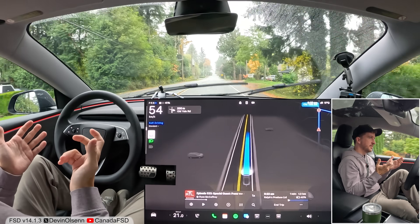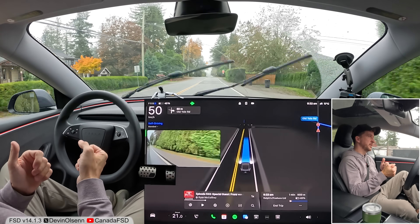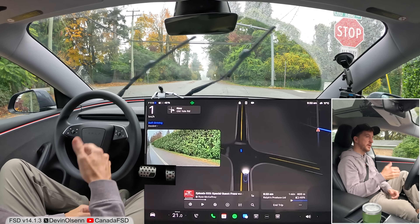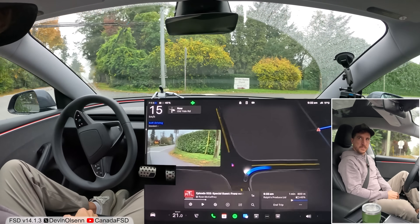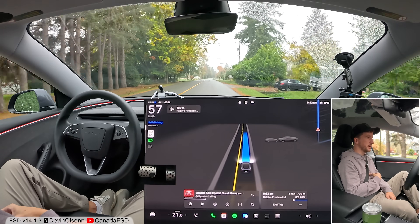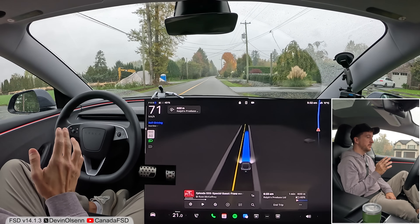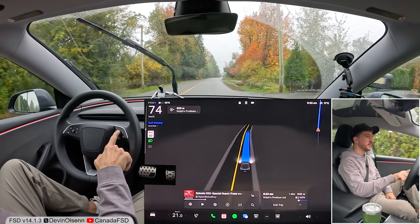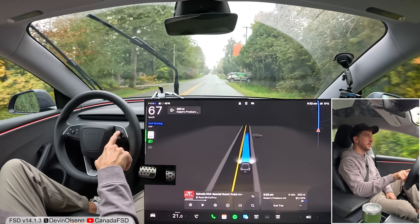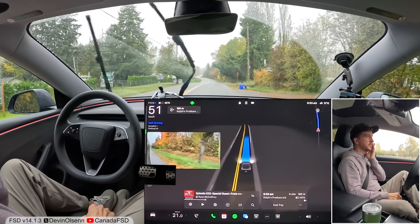The car did everything with the only human interventions being me slowing down in the school zone for safety. Nice job at the four-way stop here — full stop to zero, and we'll go right. I'm going to put it on mad max to see what speed it goes, because I think mad max is a bit too quick — just my conservative driver opinion. We're going 70, 71, 72, 73, 74 — so 14 over in mad max mode. I'm going to wind it back to chill to slow down a bit, then back to standard. I personally think FSD drives a little too quickly in mad max mode.